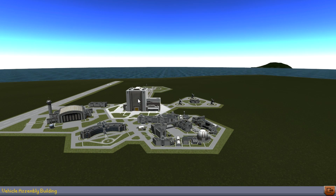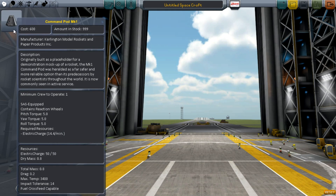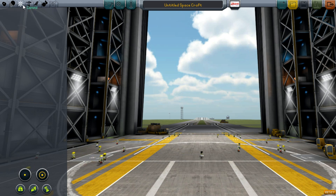Once you get enough science, you can then spend that science within the Research and Development building to unlock new parts. On the subject of new parts, you'll see that if I go into the VAB, there is only one pod. If you think that is bad, just check out some of the parts we actually have on offer. The game does not go easy on you straight off the bat.